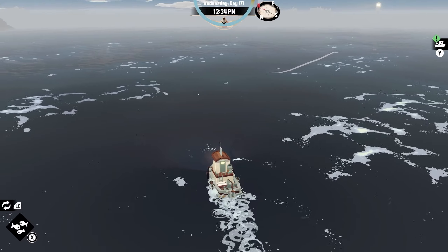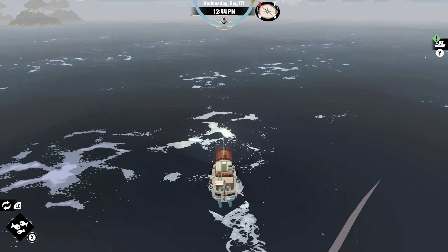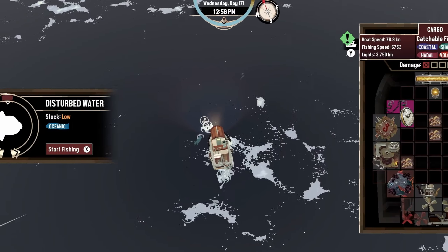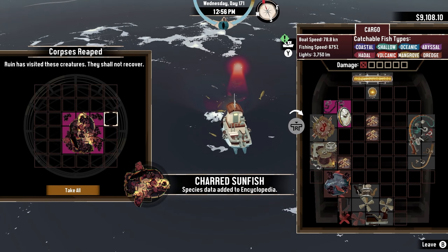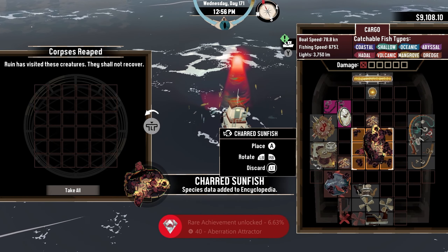The majority of fish have different variations called aberrations. Some are pretty cool and some are terrifying. However, catching an aberration of some fish, I got the achievement, Aberration Attractor.